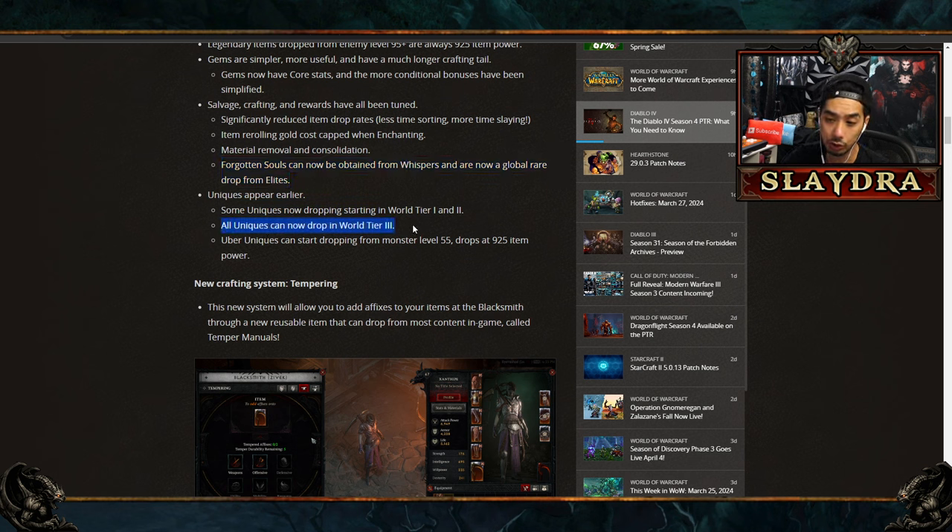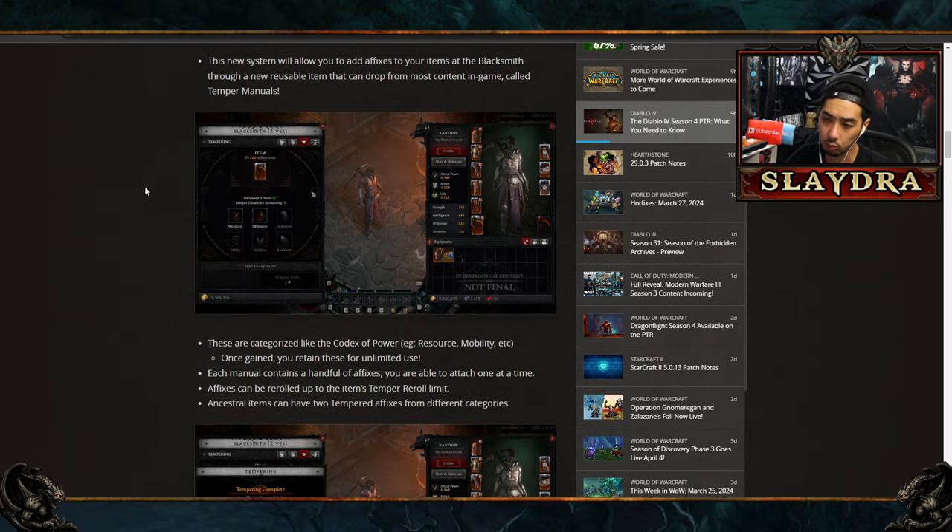All Uniques can now drop in World Tier 3, but they'll still be Sacred so it doesn't matter much. Uber Uniques can start dropping from monsters level 55 and will drop at 925 item power — that's huge. We don't know the official drop rate, but smaller tier bosses like Varshad have a 0.5% chance to drop an Uber Unique as well.